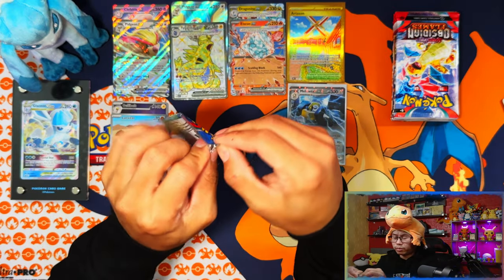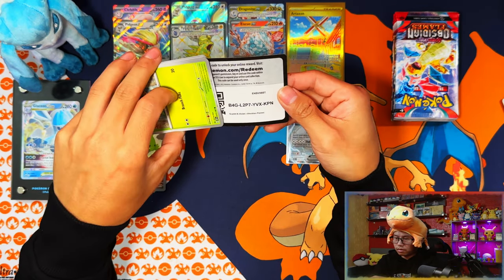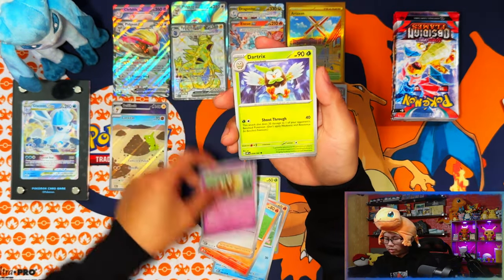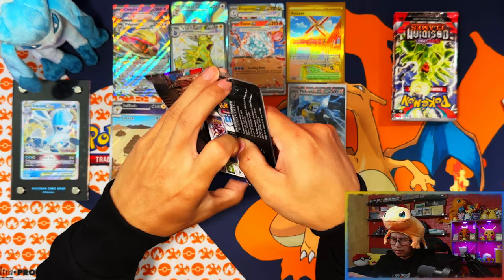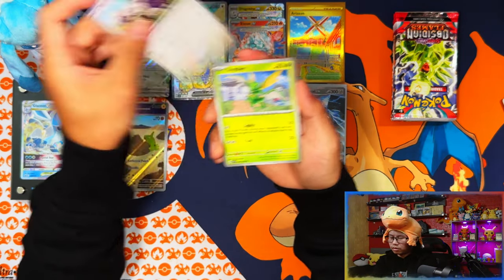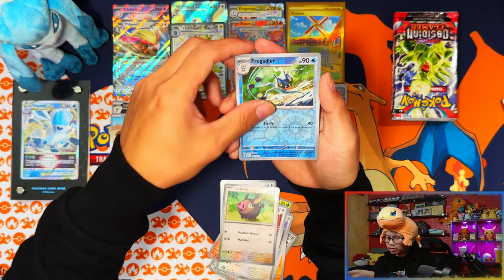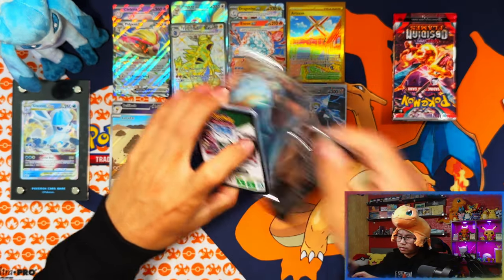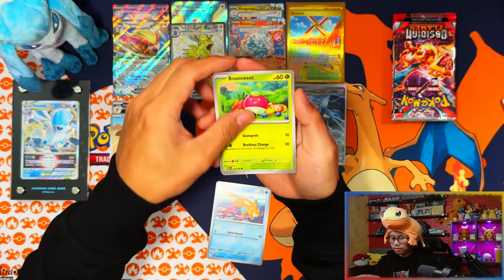Seven packs left and I'm going on a big dry run — the right side has no hits at all. Looking at one or two more if I'm lucky. The lowest I've seen in a booster box was 11 hits — will I go lower than that? I doubt it, there has to be at least 11. Last remaining hits should come from the last few packs. Nope — this one has nothing. Bounsweet.